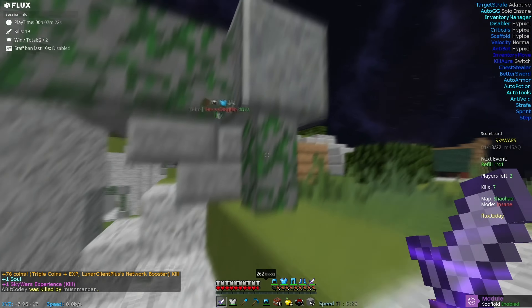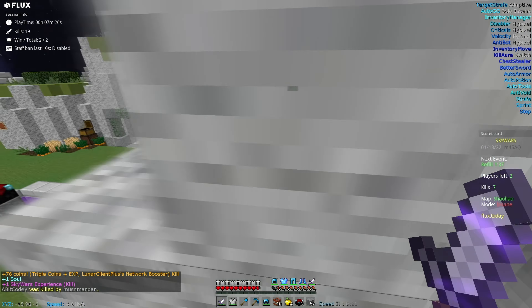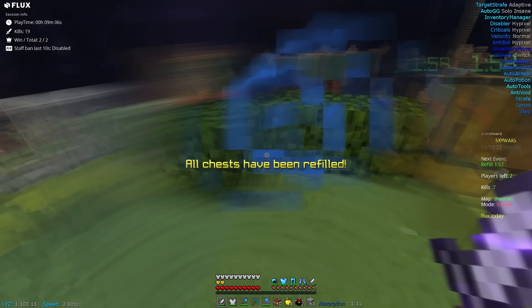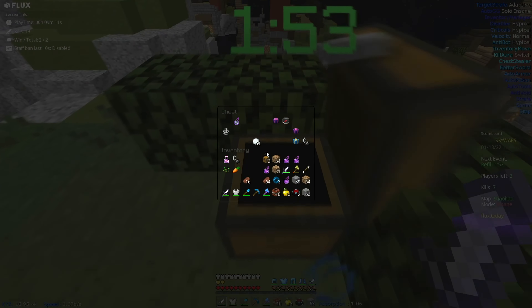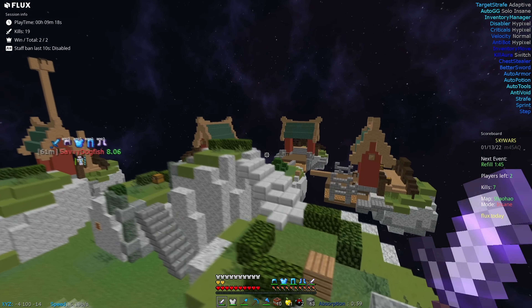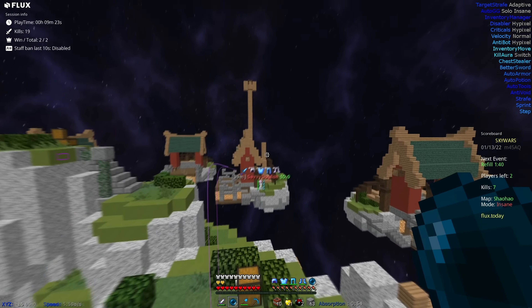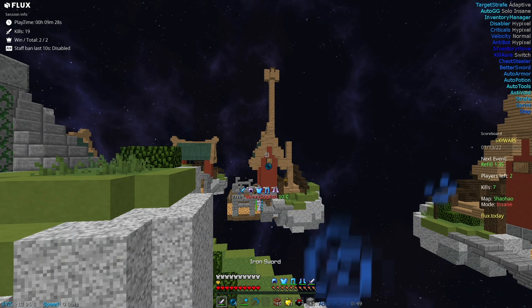Now, assuming we don't get banned, this next kill should be ours for the taking. He's up there, so I'm going to have to hopefully find a bow somewhere. We've got refill, so we're going to have a look around for some bows. I do have pearls, so I could pearl on him and have that work — that's always a positive. It seems like he's dropped down, so I'm going to hopefully pearl on him here. I don't know what is going on with my projectiles at the moment, but there we go.